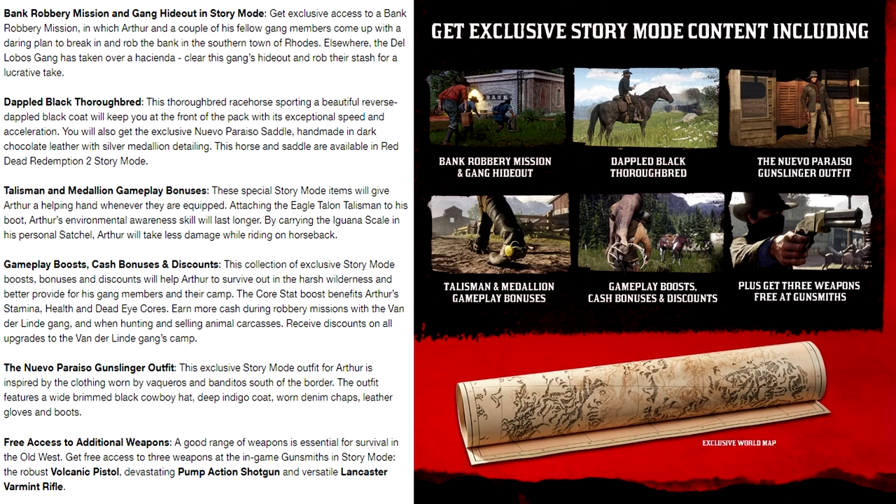Gameplay boosts, cash bonuses and discounts: the collection of exclusive story mode boosts, bonuses, and discounts will help Arthur survive in the harsh wilderness and better provide for his gang members and their camp. The core stat boost benefits Arthur's stamina, health, and Deadeye cores. Earn more cash during robbery missions with the Vanderlin gang and when hunting and selling animal carcasses. Receive discounts on all upgrades to the Vanderlin gang camp. And then the Nuevo Paraiso gunslinger outfit — inspired by the clothing worn by the Vaqueros and Banditos south of the border — features a wide-brimmed black cowboy hat, deep indigo coat, worn denim chaps, leather gloves, and boots. You also get free access to additional weapons.